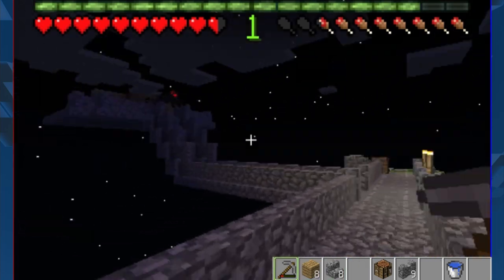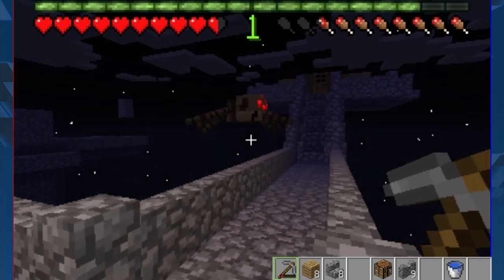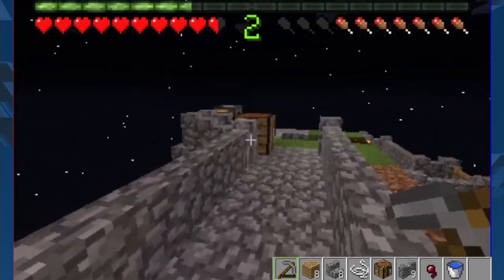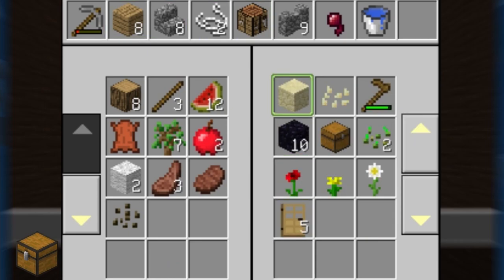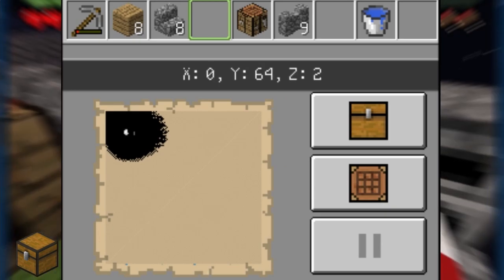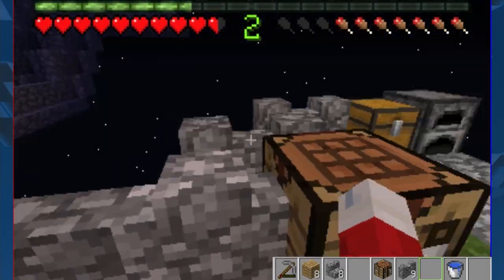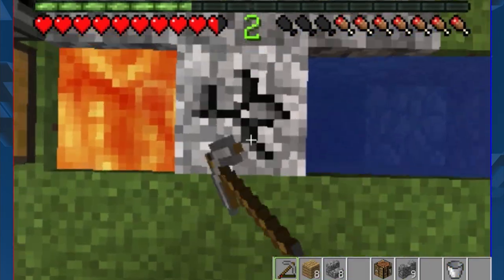Oh, a spider! This might actually drop some string, which would be useful. I hope it doesn't fall off. Nice — we got two pieces of string. I thought I had some string in my chest already, but I don't. I'll keep it in there along with my melon seed and leather, and the wool too. I'm also up to two XP levels.